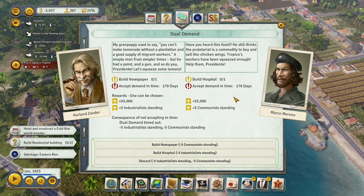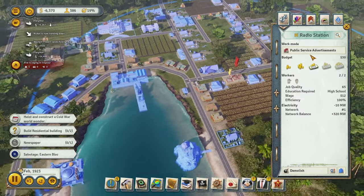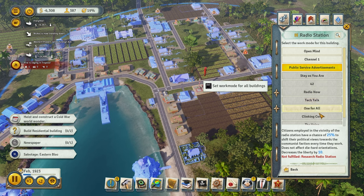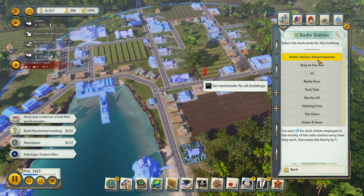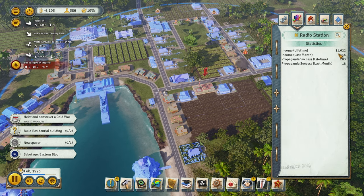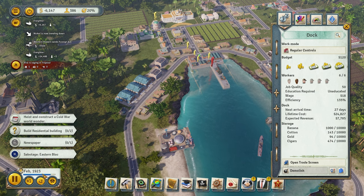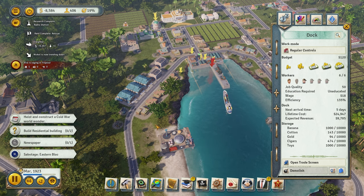Build a newspaper or build a hospital — obviously the newspaper is going to be cheaper. So we're going to go with a newspaper, and I can also set it to make me money. It has electricity now. I think there's another work mode for it. I mean, income is already doing good, which is good. But we can build a newspaper right now — we're just waiting for the economy to stabilize a little bit. We have more expenses in this one, so we're waiting for that to stabilize and we'll go from there.